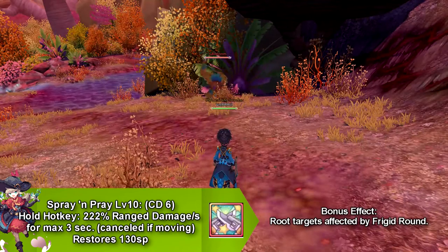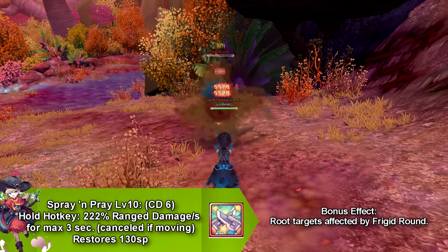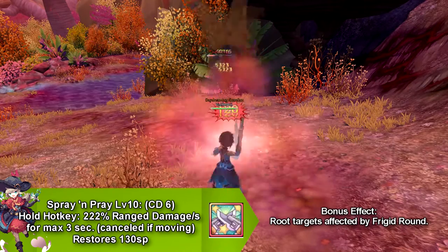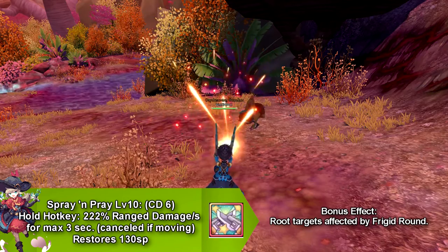Our next skill is called Spray and Prey, which must be held down to do continuous damage for 3 seconds. It also has a bonus effect to route targets who have been hit by Frigid Round. This skill goes on cooldown for 6 seconds and restores 130 SP.